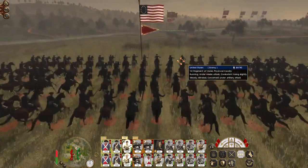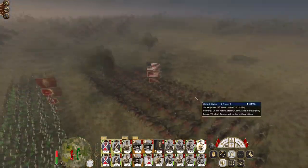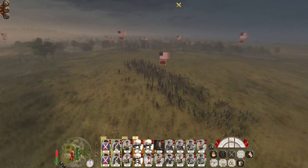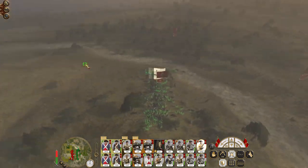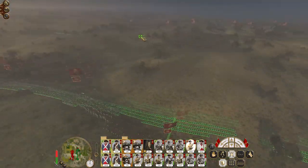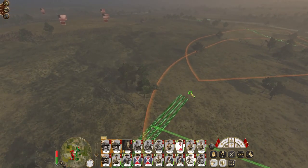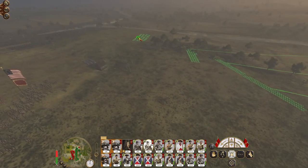Frontiersmen, hold fire — yes, they do sense easy kills. My frontiersmen are hidden, so my pikemen are going to dissuade them of the notion that they are going to get any easy kills by mowing them down. Artillery engage the 1st regiment of militia, US volunteers. Thankfully we ceased artillery fire quickly enough that it did not become a problem. On the left flank let's advance at speed. Frontiersmen on the flank, pikemen push up aggressively, cavalry push up aggressively.